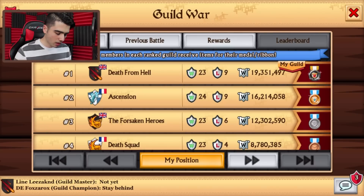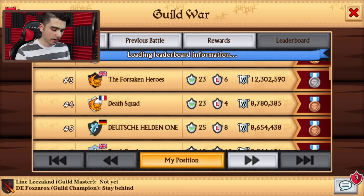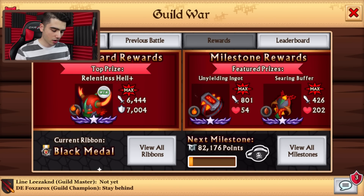Rank 1, then Ascension with 3 million less. The Forsaken Heroes — we're all going to be getting the plus version of the armor, and all of the other ones are going to be getting the regular version of the armors.